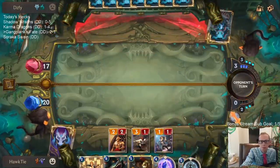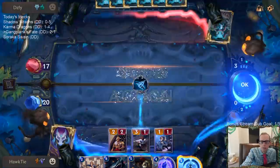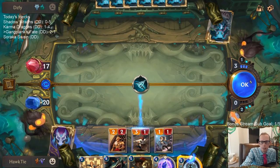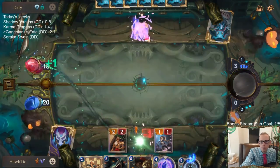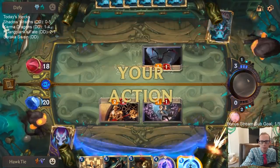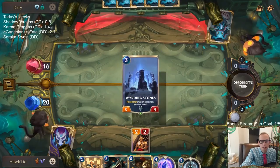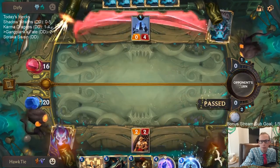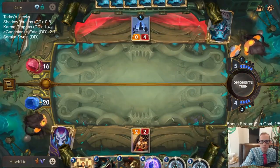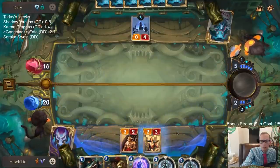I want the 2/4. If I Pale Cascade that — no, I'm just going to hold onto Pale Cascade. Their Vile Feast completely traded with my Petty Officer plus gained them one life. That's pretty good. I want to Hired Gun that thing.